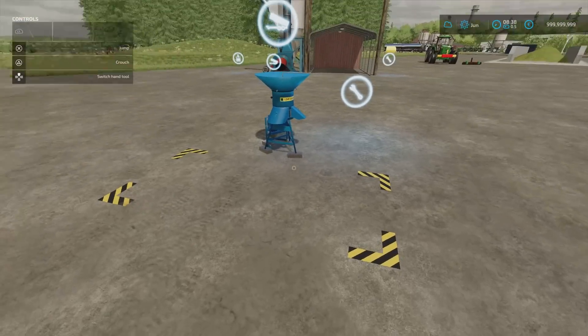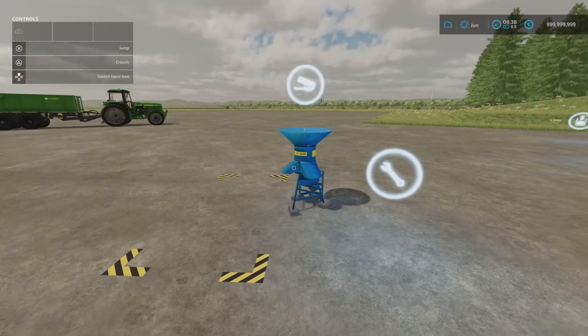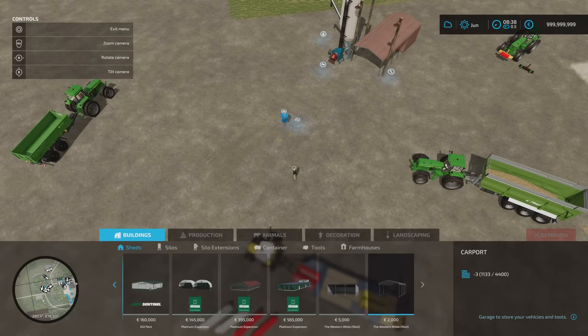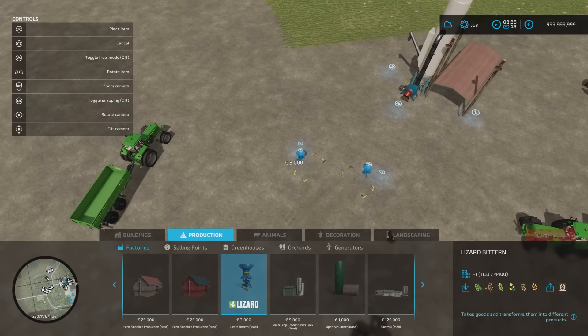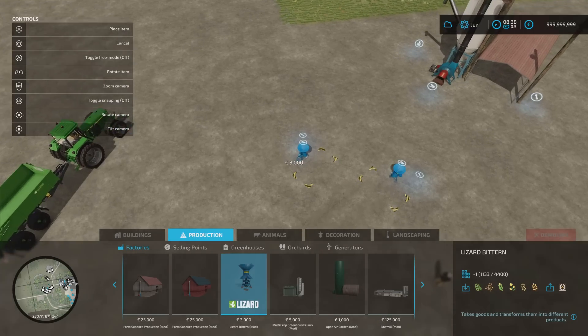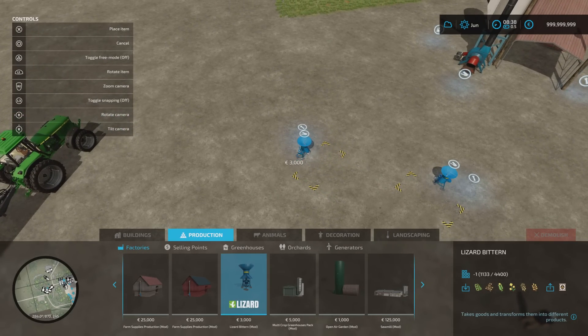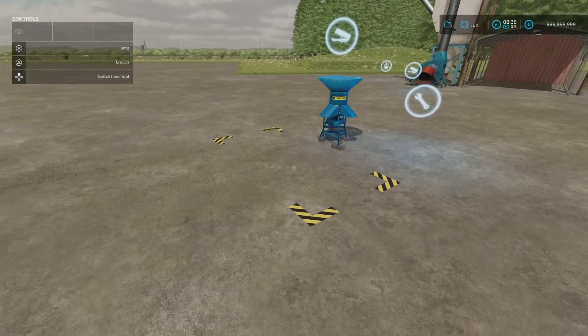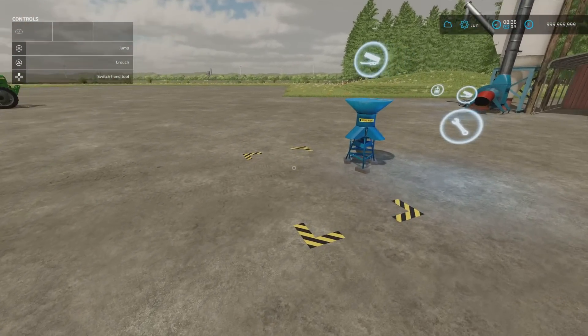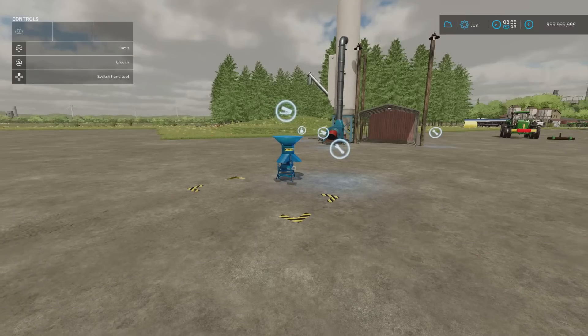The pig food pallets should spawn out the front. I wanted to check whether there was an option to change the colour when placing it — I don't think so, it's just blue. At the end I'll speed it up and we'll get some pallets out — they're just pig food boxes that sit out in front.